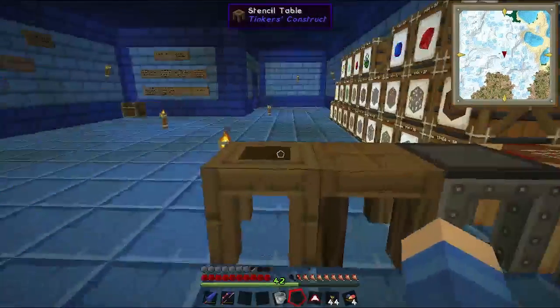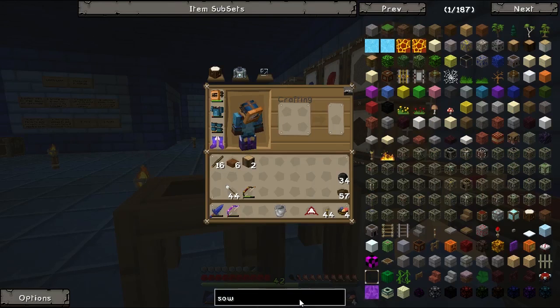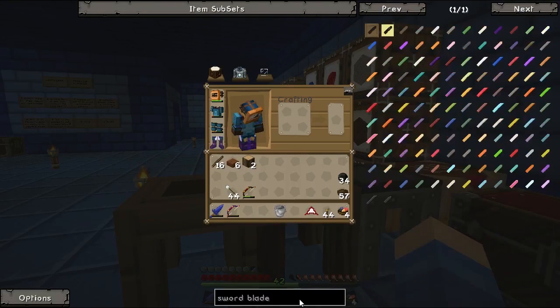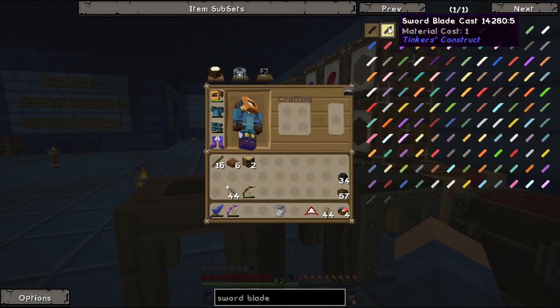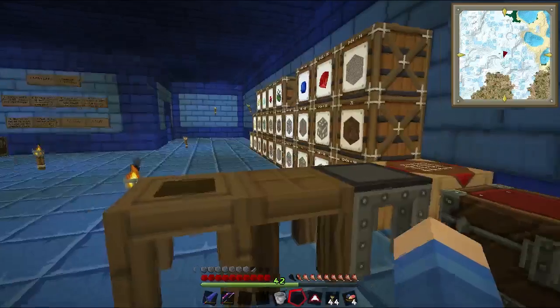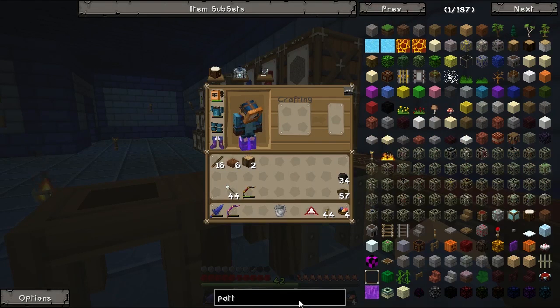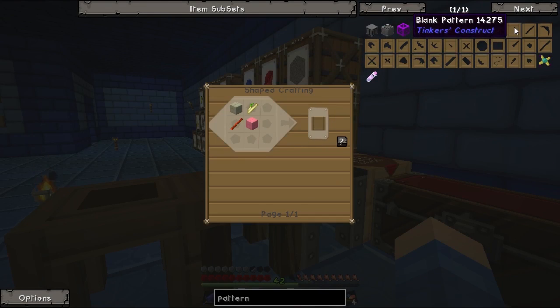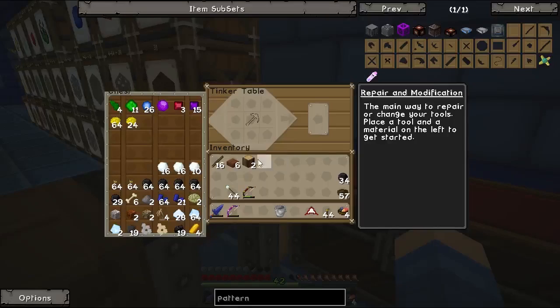And in the meantime we'll make our patterns. So first we're gonna need a sword blade — if we can spell it correctly, sword blade. We need to make a pattern so that we can make a wooden sword blade so that we can make a cast. That requires us to have blank patterns. I forgot how to make those — I think it's sticks and planks. Yep, sticks and planks.